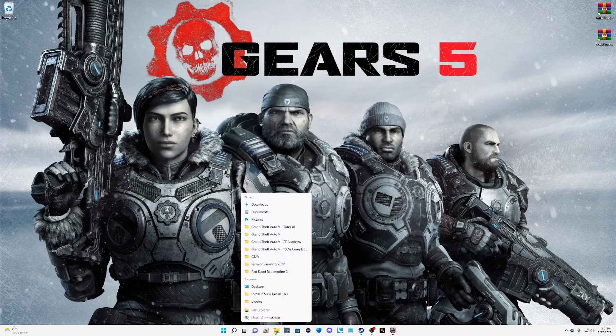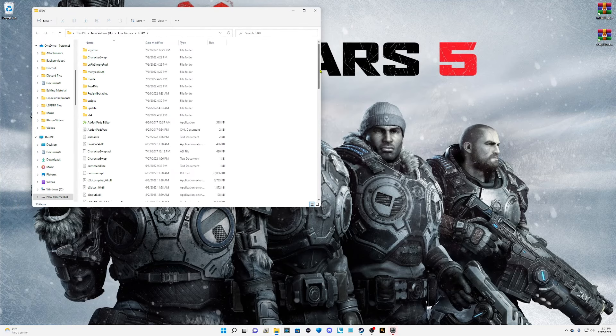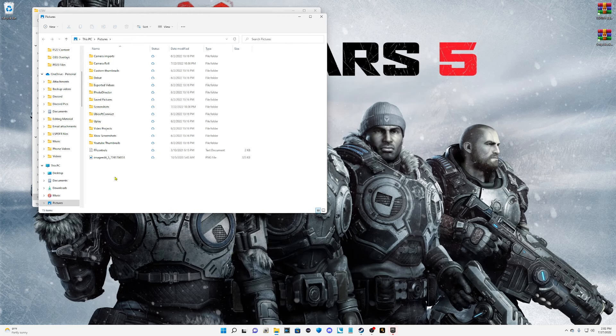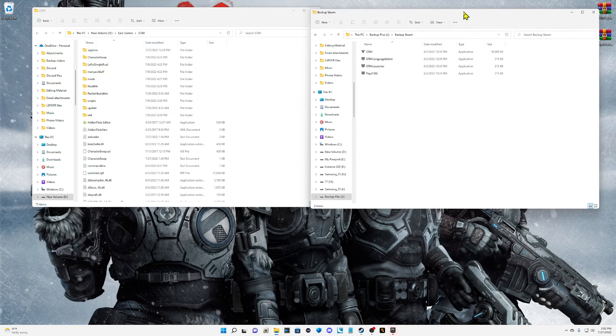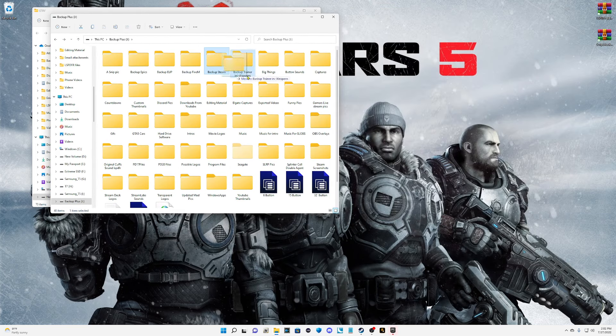Epic users, open up your GTA5 main directory. All you have to do is locate those backup files I showed you in the revert video. Epic users will need the PlayGTA5 and GTA5.exe files. Steam users, you're going to need four files: the GTA5.exe, the Language Select, the GTA5 Launcher, and the PlayGTA5. Those are the four files Steam will need.